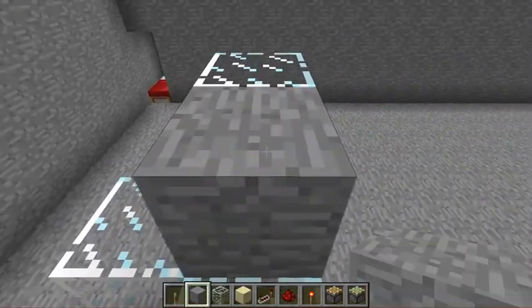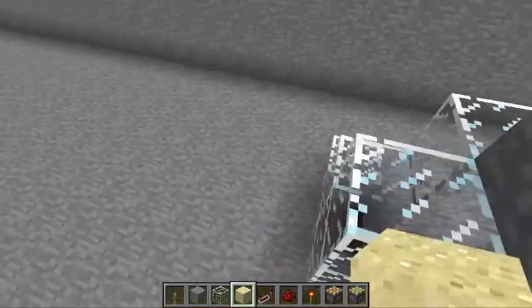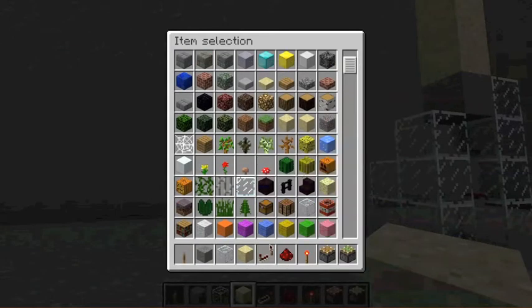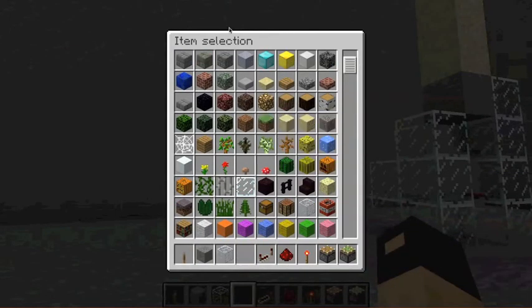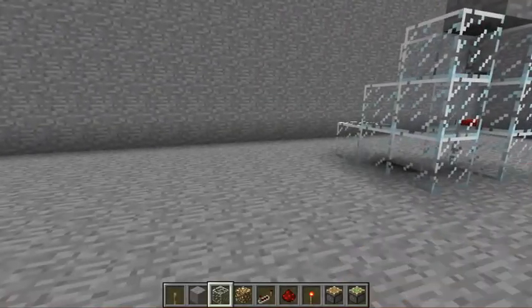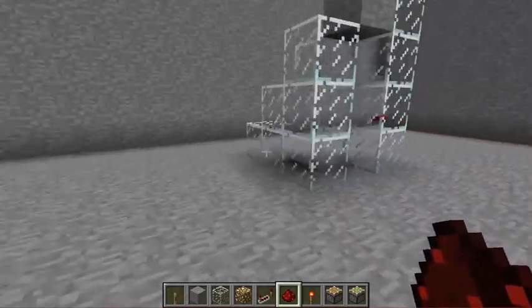So we'll get this set up again, and then we will move on. We don't need sand anymore. Then we will move on to intermediate. And it's going to be a lot like this one, except it's much easier to reset.